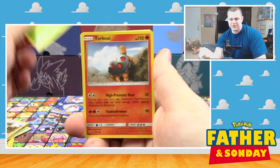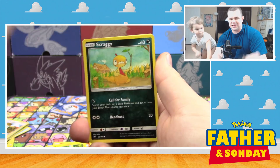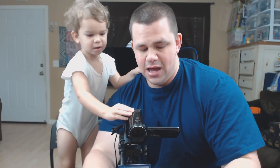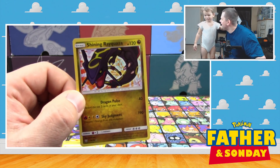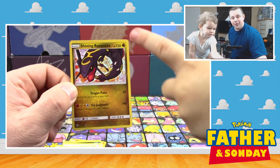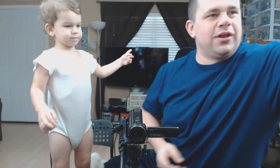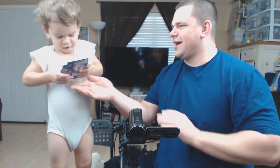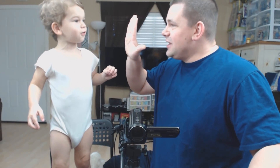All right, we've got Ivysaur, Torkoal, Minun, Jynx, Scraggy, Howl, Warp Energy, Floatzel, Super Scoop Up. Shining Rayquaza! Lucas, buddy, thank you. That's the only card I don't want you to have. You can literally take all of the rest of them. Just don't take that one. Please. We got a Shining Rayquaza for our final pack, so the Lukey luck's back. Good job.